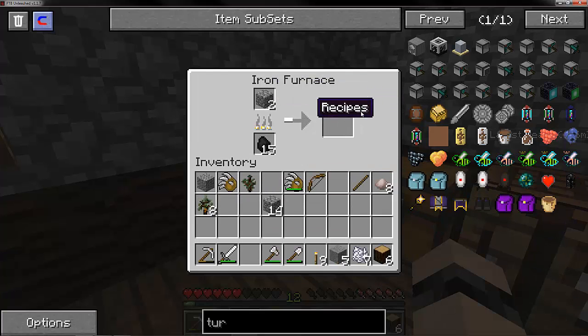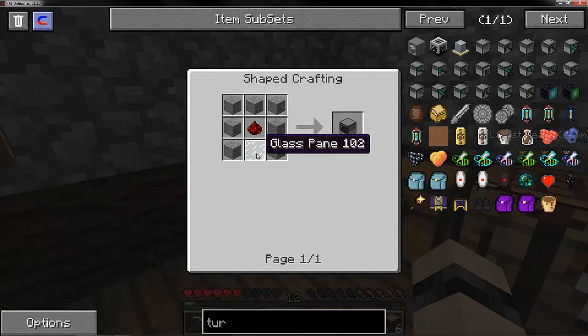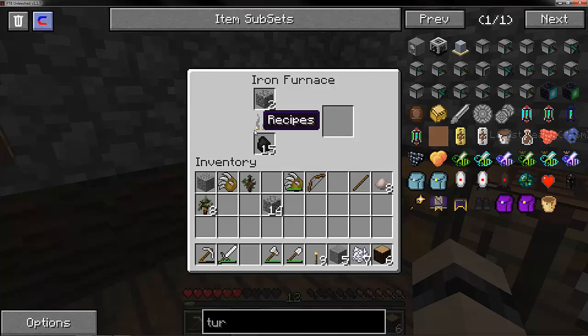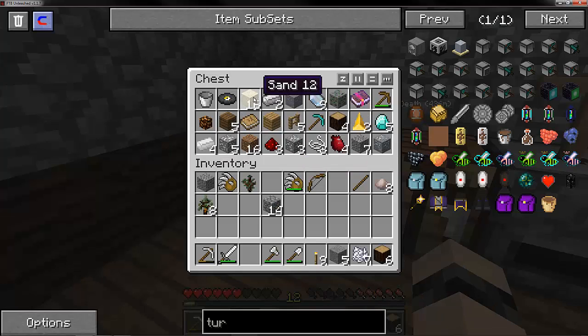Is that enough? Five, six, seven - one, two, three, four, five, six, seven. Yeah, so seven. Glass panel - I don't have any sand, do I? Oh there's one. That requires more than one - it requires six. Damn.